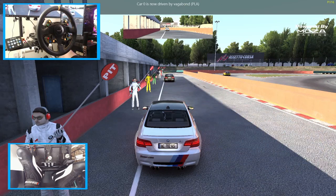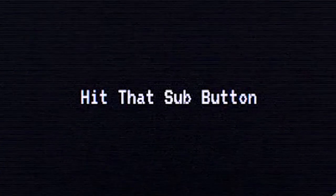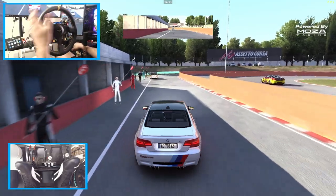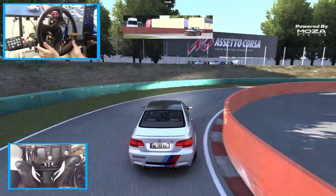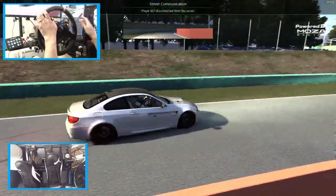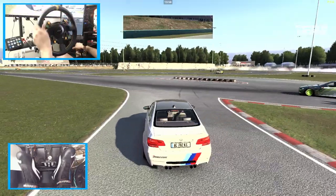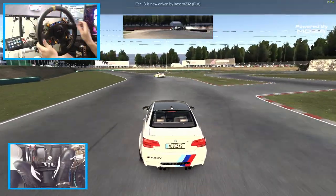Looks like we got a controller guy going on right there. Make sure you guys follow me on all social media — links found in the description box below. So this was a place where everybody started with the E92, the E90, the Z4, and the Corolla. We did hop into a full server, put on the street tires on the car, and we're going to try and get some tandems here — a little throwback to where the drifting in Assetto Corsa really started.